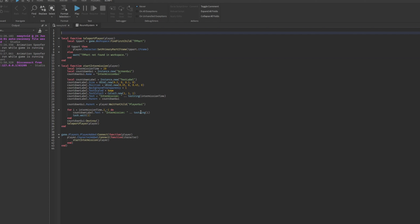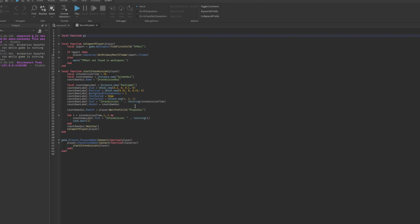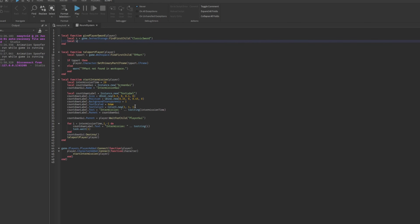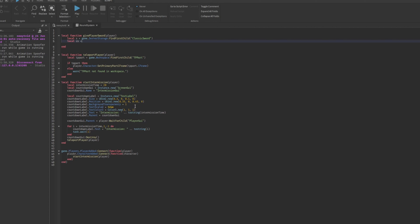Let's hop into the round system script and make a give sword function: local function give player sword with a player argument. We'll get the classic sword from server storage, clone it as 'cs', then set cs.parent to player.backpack. That should give us a sword.